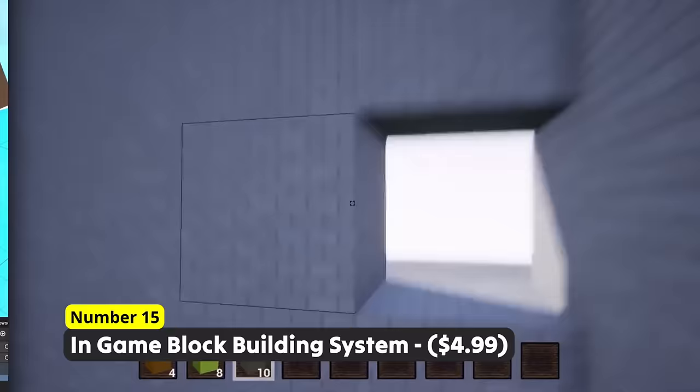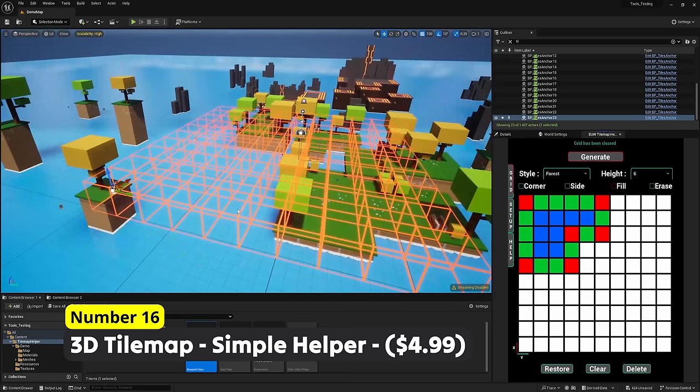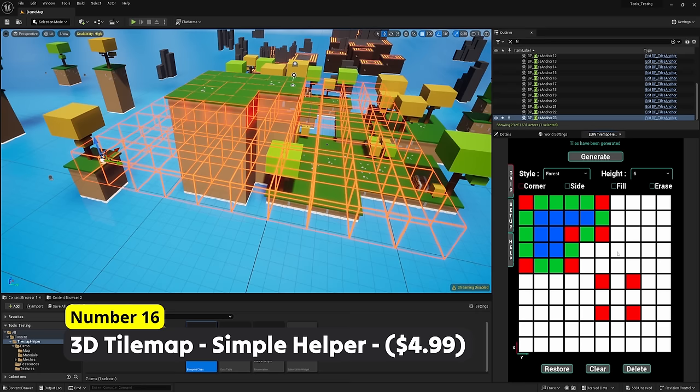You just finished developing your 2D game, hopped on 3D now, but are sad to not being able to use tile maps? Number 16: 3D Tile Map – Simple Helper. This pack brings tile maps into the 3D world and allows you to create block-like levels insanely fast.